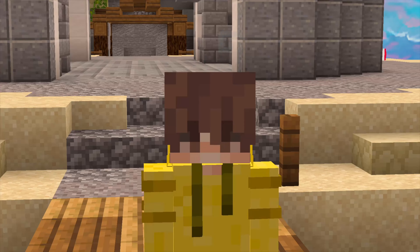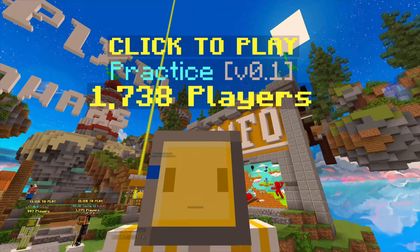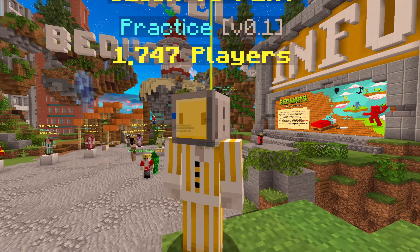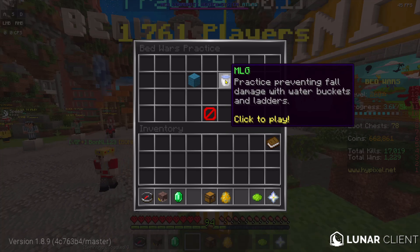Bedwars added a practice mode — we finally needed an update and now we have one. In the lobby you'll find this practice NPC right next to spawn where all these people are basically AFK. You just right-click it and then you can do MLGs and bridging.